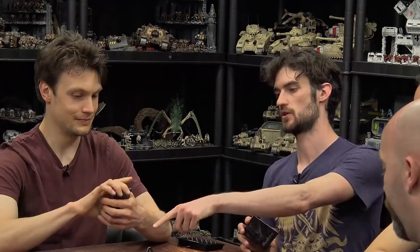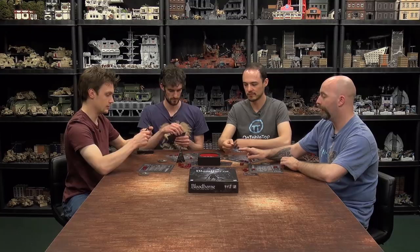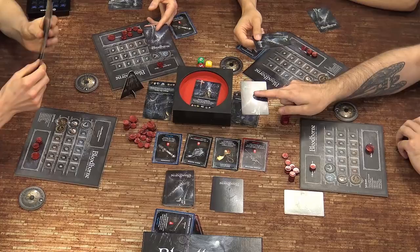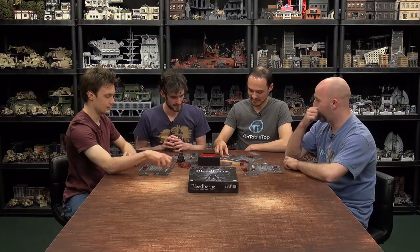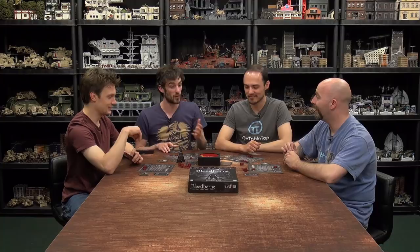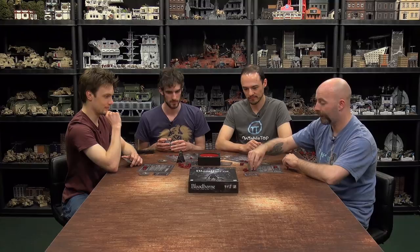New round on Logarius — eight health remaining. Cards revealed: Hunter's Dream from two players, Threaded Cane, and Stake Driver. Monster rolls zero damage. In turn order, Coco deals two and Sam deals two — Logarius is down to four health. Both dreamers head to the Hunter's Dream.